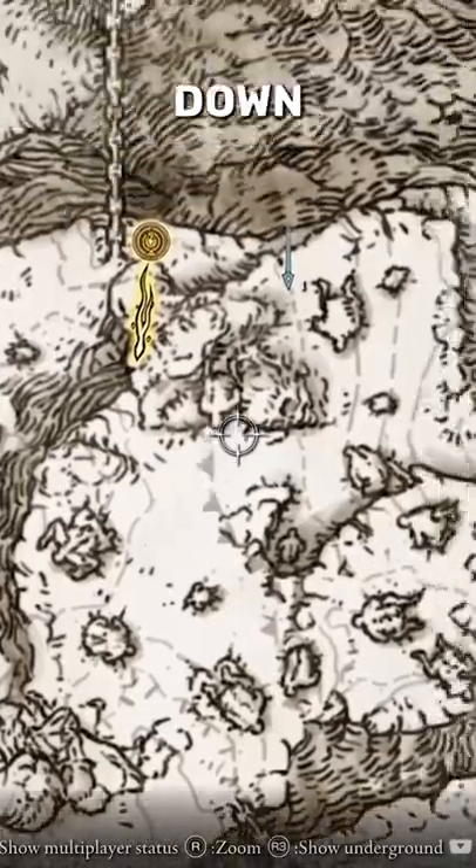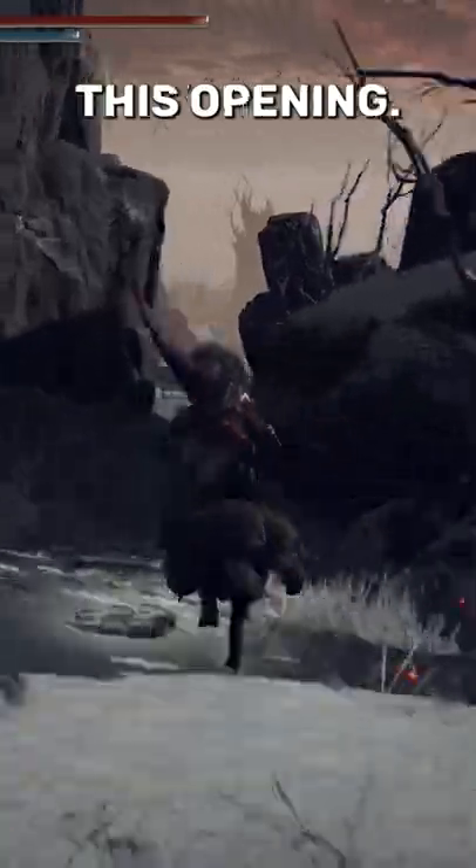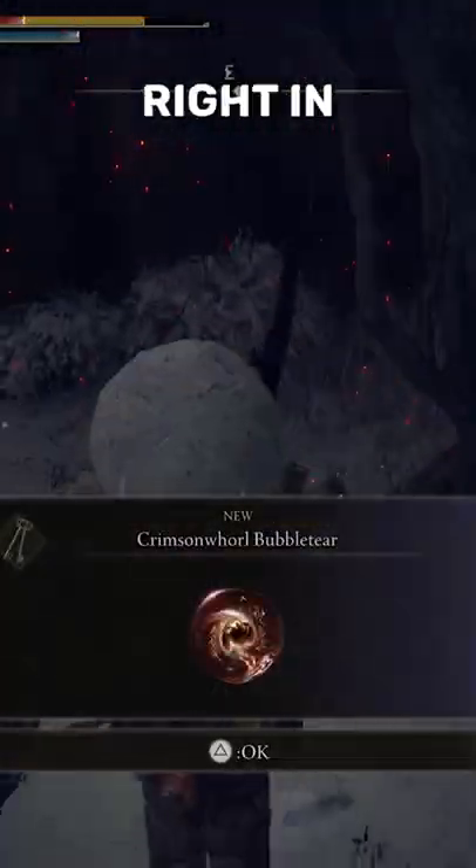Step 2: go to the Foot of the Forge Grace and head down the mountain till you get right here. You'll see this opening — just follow that path to the very end, and you'll see the Crimson World Bubble Tear sitting right in the pot.